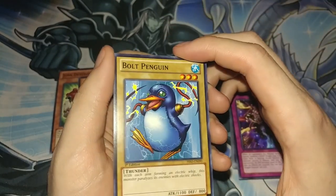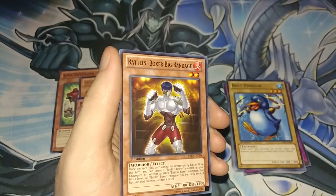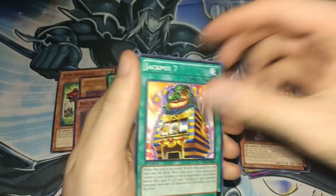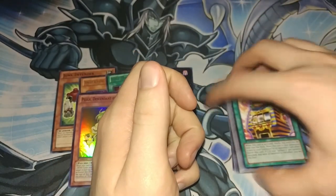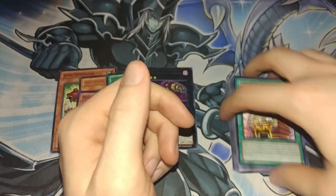Bolt Penguin — what a weird looking card — who cut off that penguin's arms and gave him electrical things? Bell and Boxer Guy, and Jackpot 7. The reason Morphing Jar number 1 and 2 were banned, if you're ever wondering, is because of Jackpot 7. So hopefully you didn't want to play those cards.